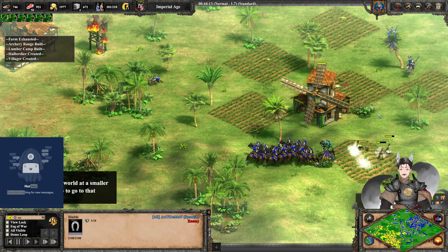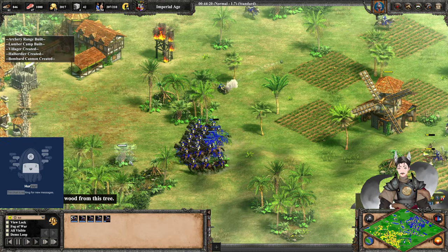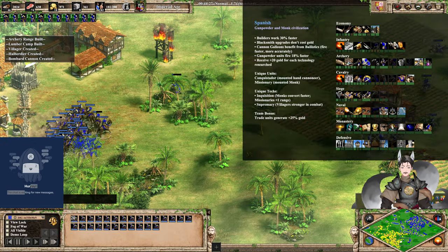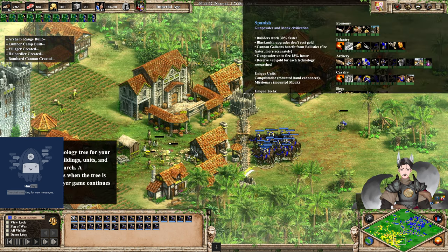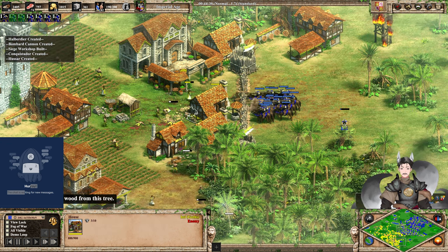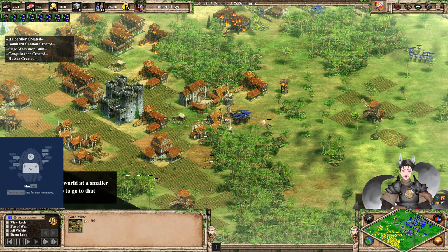At this point in time, he needs to go for swordsmen. The Spanish player should have started early transitioning to swordsman tech and not just relied on Hussars. He can get Supplies, Gambesons, and Champions — but all that infantry technology is very expensive. The gold mine is starting to run out, though he still has a bit of gold inside his walls.